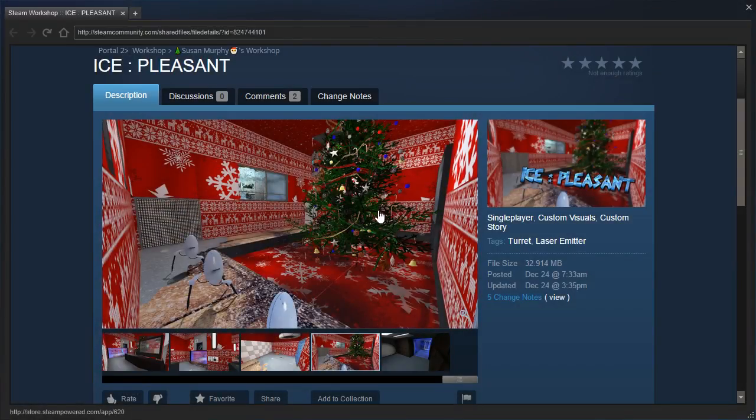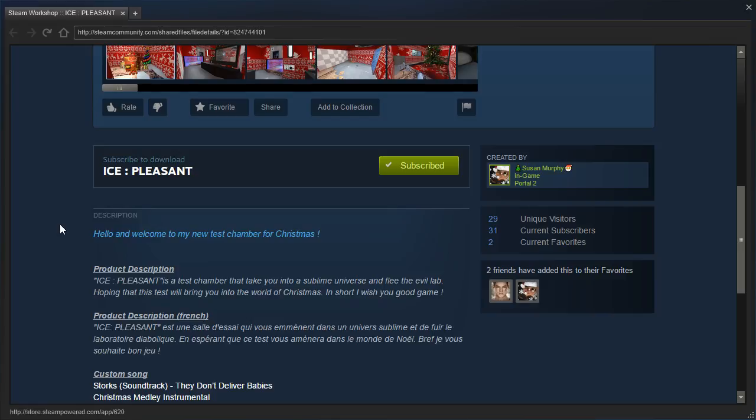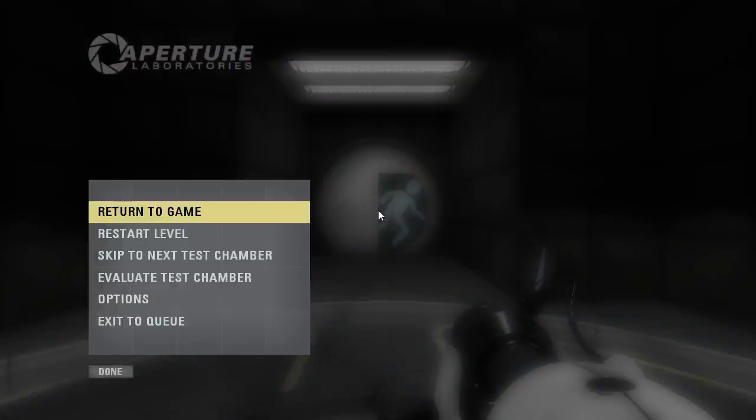Let's see, according to the description: Hello and welcome to my new test chamber for Christmas. Ice Pleasant is a test chamber that will take you into a sublime universe where you can flee the evil lab. I hope that this test will bring you into the world of Christmas. In short, I wish you a good game. I had to substitute some words in there, because I think this was probably just auto-translated from French or something. Anyway, let's get going.